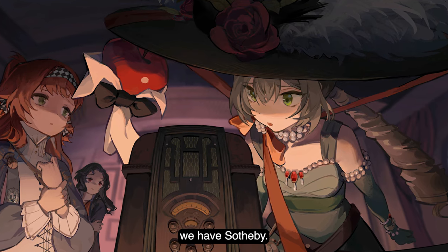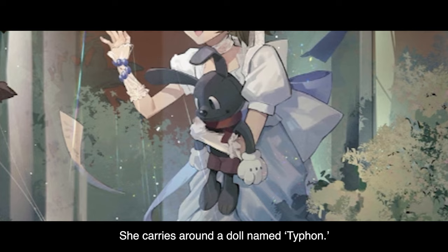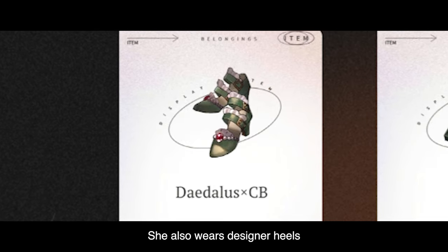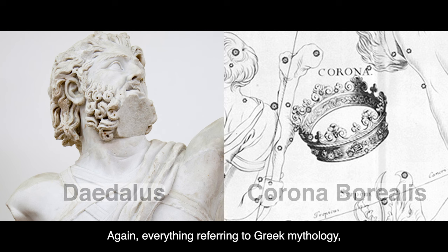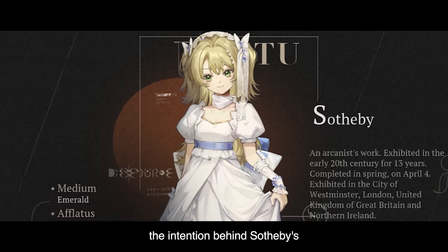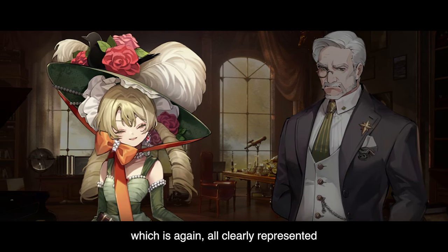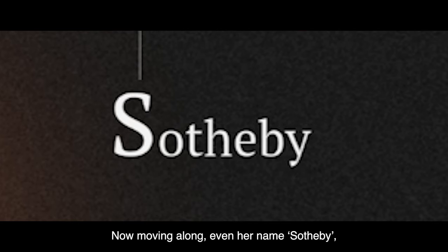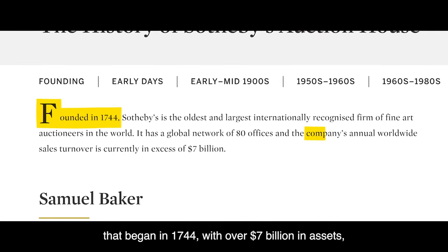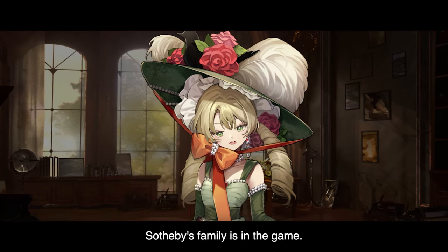These interesting real-life references and design choices are showcased throughout other characters as well. For instance, we have Sotheby — a well-educated and wealthy character during the 1920s. She carries around a doll named Typhon, named after a literal volcano demon in Greek mythology. She also wears designer heels created by Daedalus, made from gems of Corona Borealis — again, all references to Greek mythology. This really showcases the intention behind Sotheby's design as a well-educated, high-status character. Even her name, Sotheby, references the Sotheby's auction house, founded in 1744 with over $7 billion in assets — synonymous with just how rich her family is in the game.